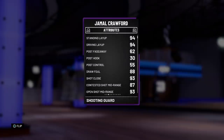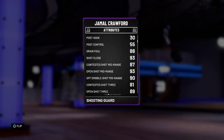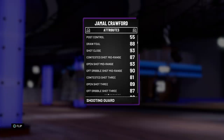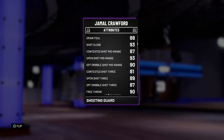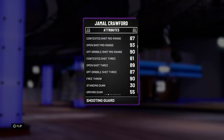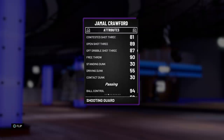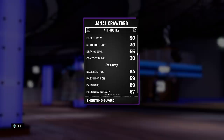Taking a look at his stats, we're looking at a 94 driving layup, not much post game going on, decent draw foul at an 88. He's got a nice mid-range at a 93, off the dribble at a 90 — not bad at all. Open three at an 89, which is not bad as well, 87 off the dribble. When he does get to the line he's got a 90 free throw. Dunking and athleticism like that isn't really happening here.